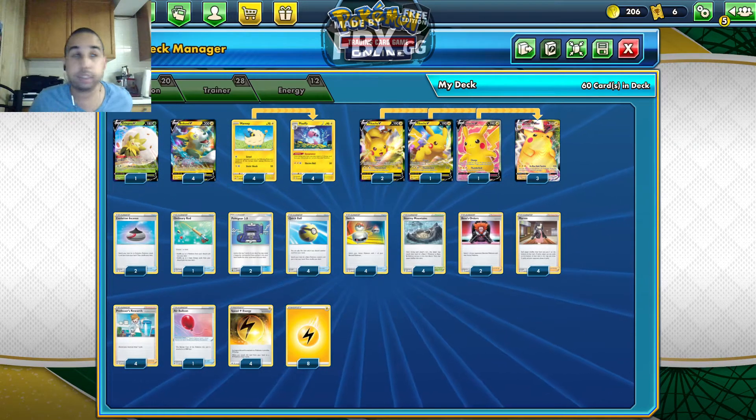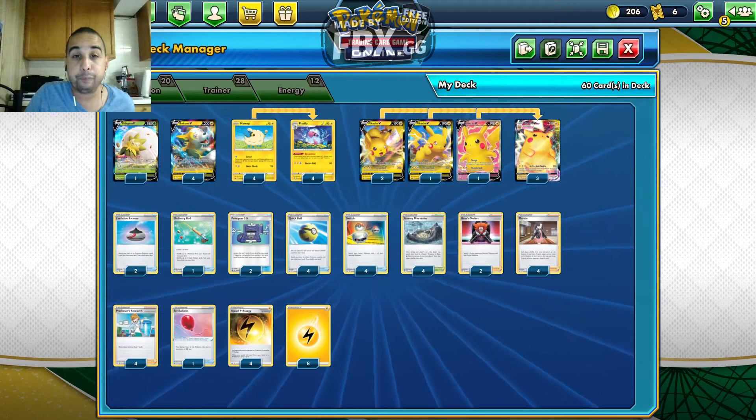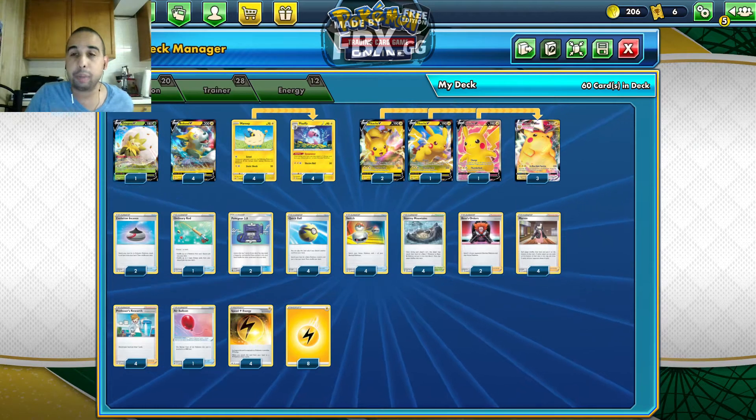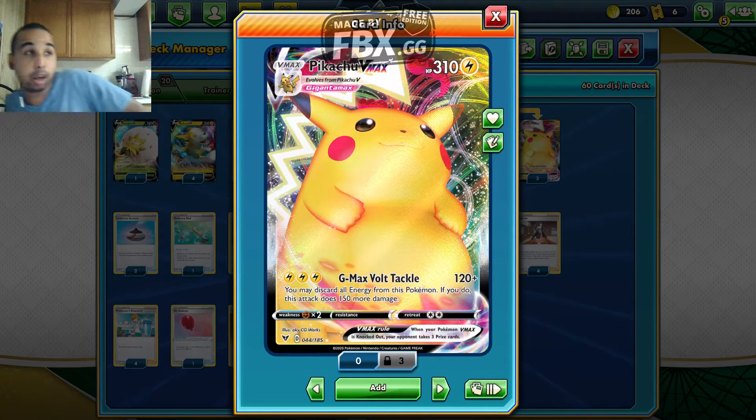Can't wait to open some good star cards there. So, this is a Pikachu VMAX deck with Boltund and Flaaffy. The main star is Pikachu VMAX, the star and mascot of Pokemon.